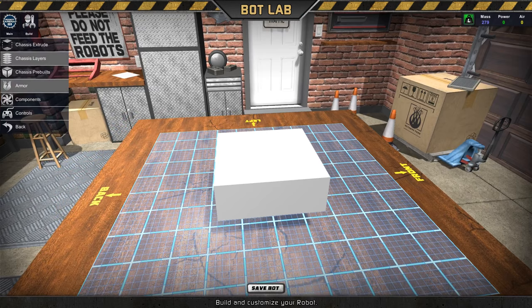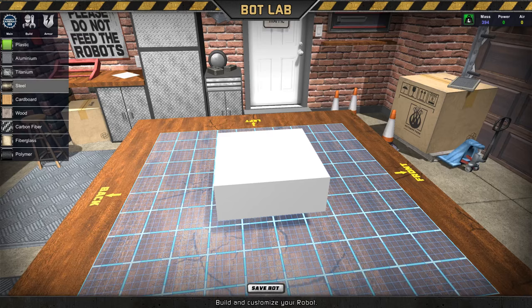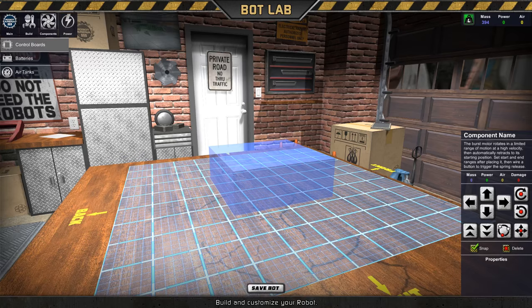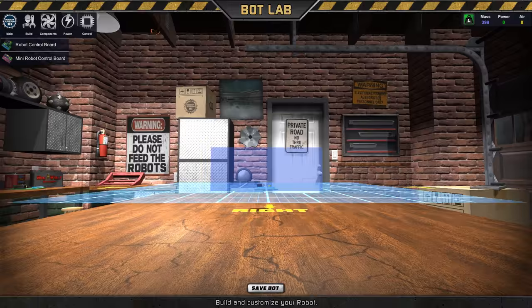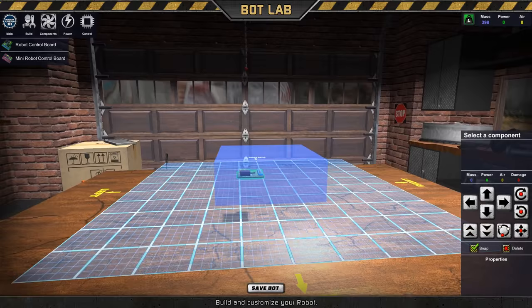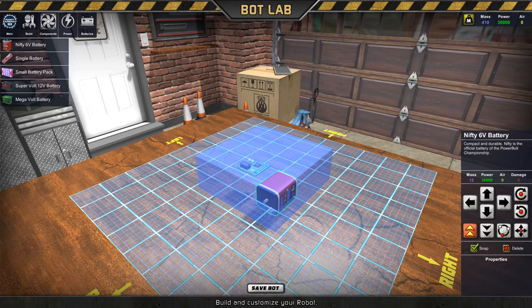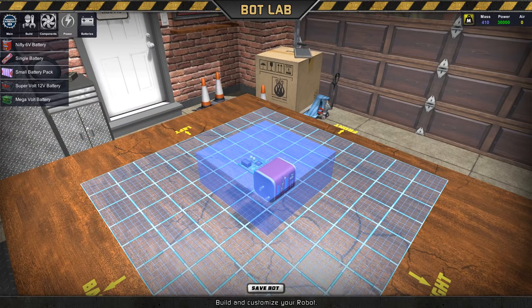Next thing you do is choose your armor. Different types of armor have different advantages. I'm going to just do steel because it's strong. Then you have to go in and do all of your components. The game is kind of flexible in a good way in placing your things in some ways, and then other ways you actually have to attach it to a certain place. The control board can literally be placed anywhere inside of your chassis. You use the controls to move it up, down, left, right, or rotate it. Pieces can overlap and it doesn't matter at all, which is actually kind of nice — otherwise you'd drive yourself insane trying to make all your stuff fit. You don't have to connect any wires; as long as it's in there, it counts.